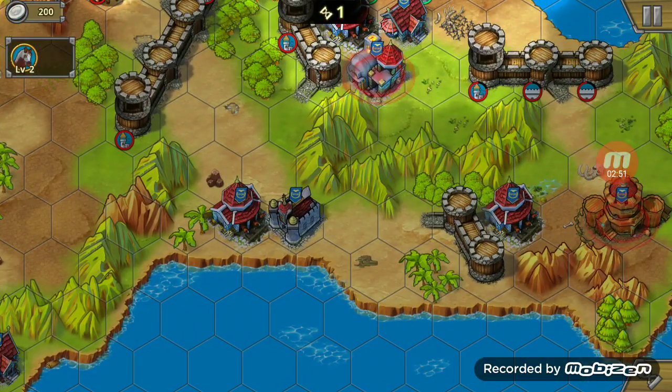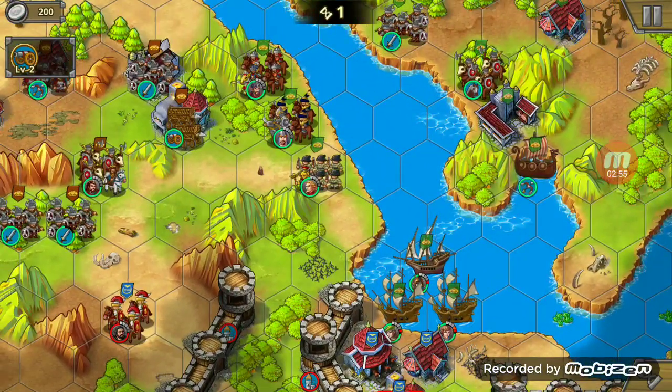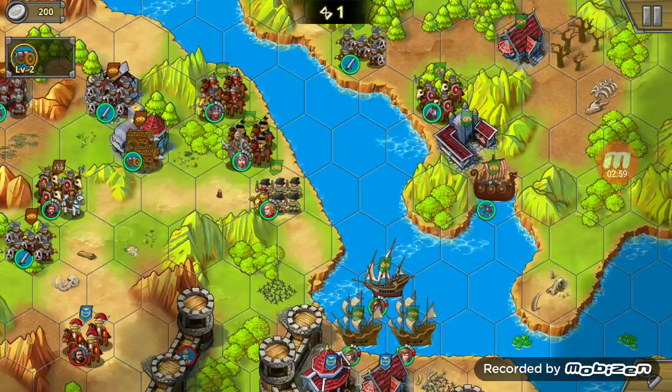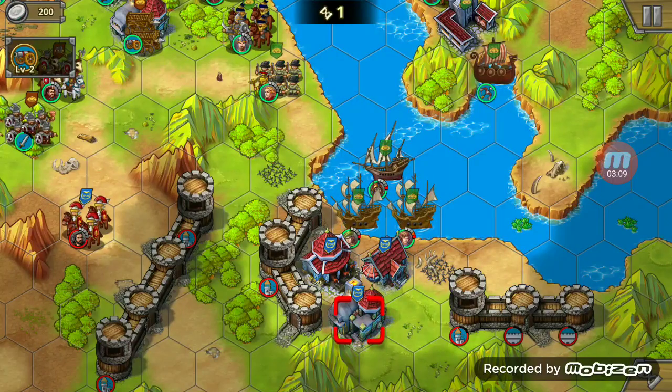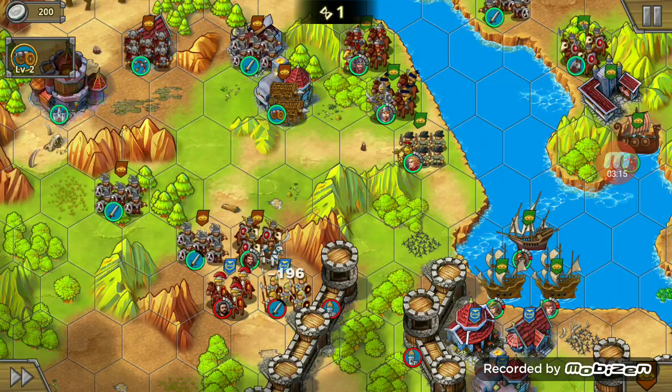Once you take the objective, destroy the forts. Also, if you move from water to land or land to water, it costs you basically the full movement of the troop. It's probably good for viewers to see battles like this. If you want to end your turn, you press this button, and you can also press this button to advance forward.